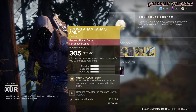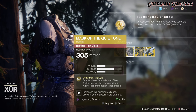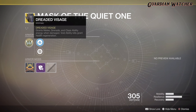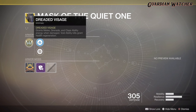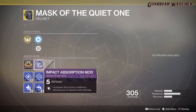Next exotic we'll be going over is the Mask of the Quiet One for the Titan. This comes with one mobility and recovery as well as two resilience. The intrinsic perk is Dreaded Visage, which grants melee, grenade, and class ability energy when damaged. Void ability kills grant health regeneration. Next we have Mobility Enhancement mod, Restorative mod, and Impact Absorption mod.